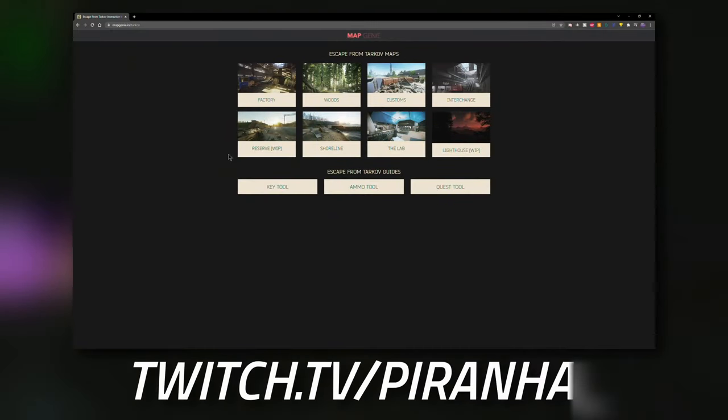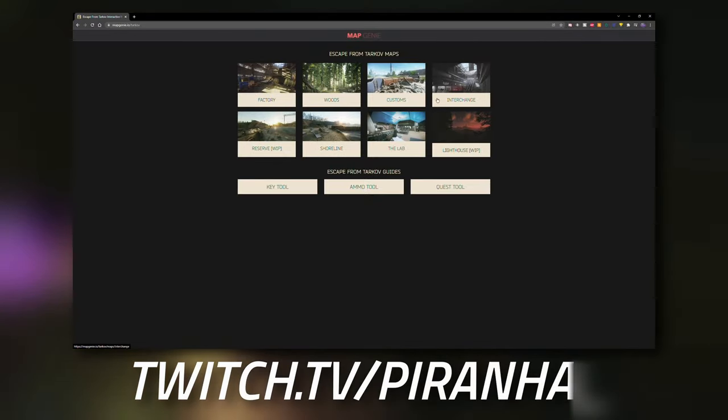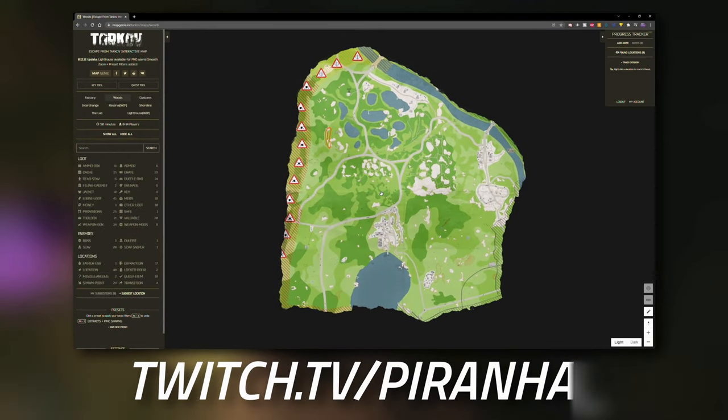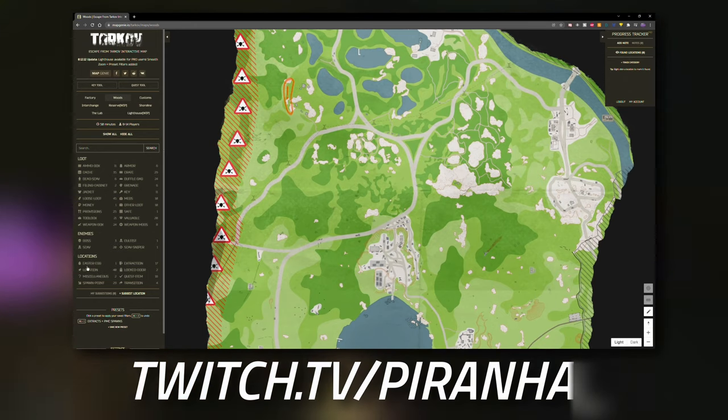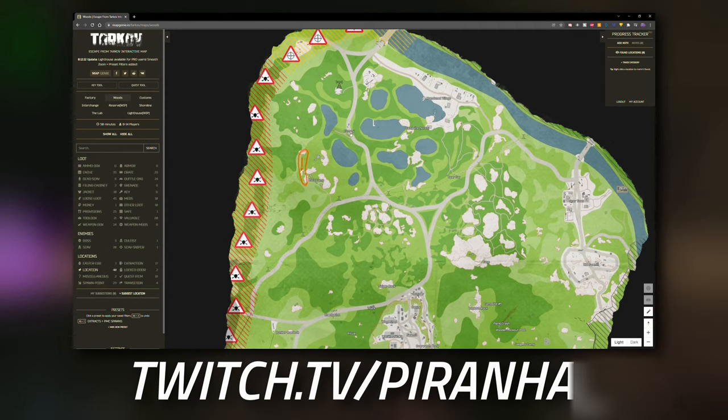For this task I'm going to show you a great resource to use - Map Genie. Map Genie is an interactive map of every single map in Tarkov. We're going to head over to Woods and click 'Hide All', then go down to the left-hand side and click on 'Location'. You can see up here this is where we're going to need to go for the USEC camp and convoy.